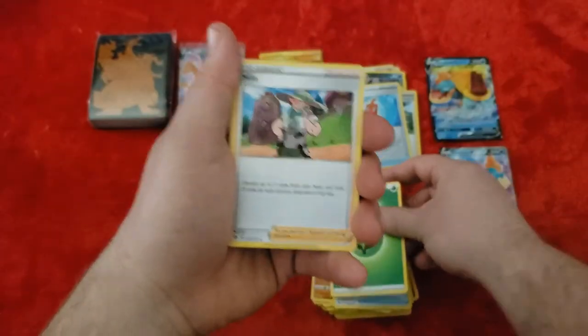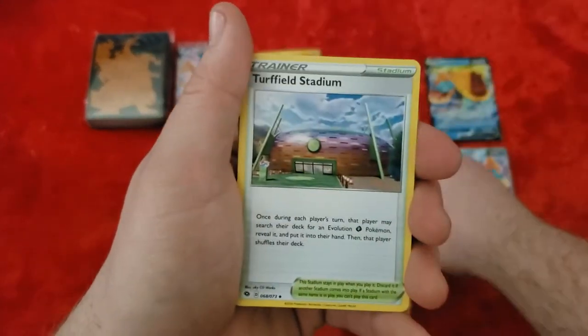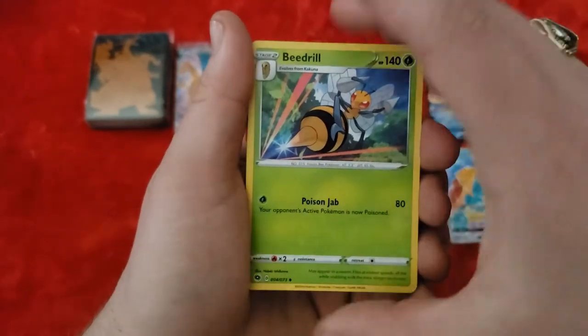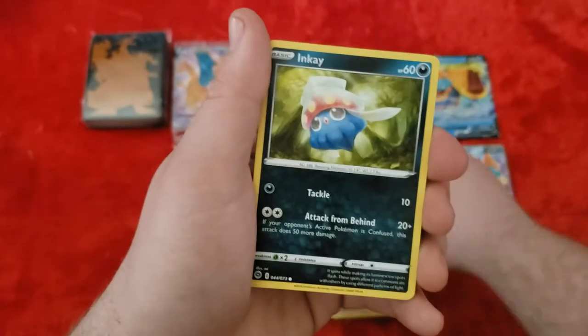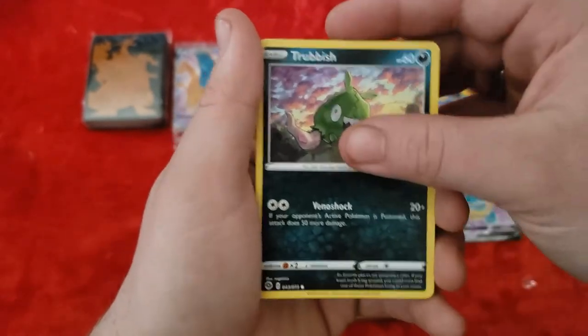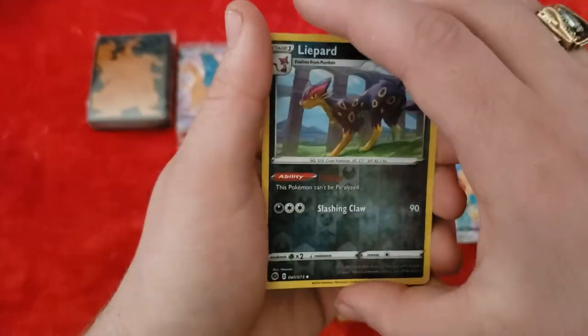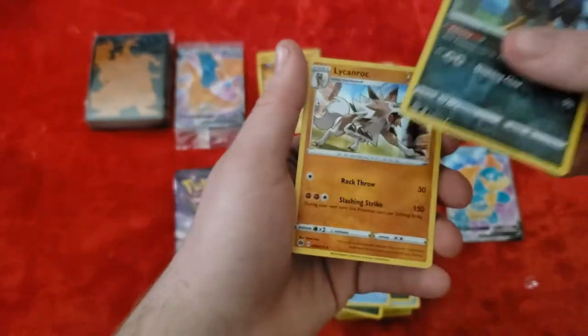Pack eight starts with a Grass — or Leaf — Energy. Cards include Milo, another Turfield Stadium, a Beedrill — don't think I got a Beedrill yet, so now I have all three — another Pokeball, another Inkay, another Zigzagoon, more Trubbish, Full Heal. Our Reverse Holo is Liepard. And our rare — like a rock. Had to say it.